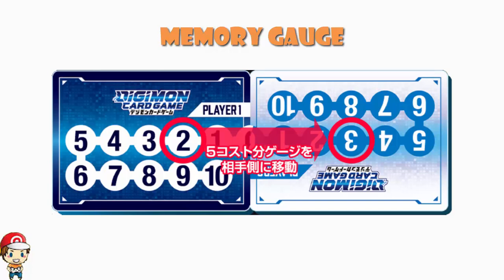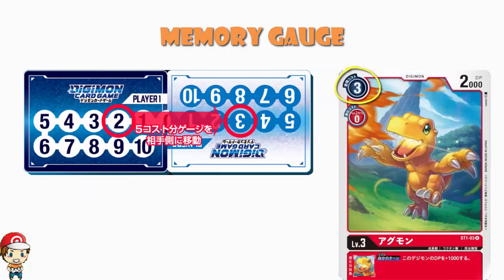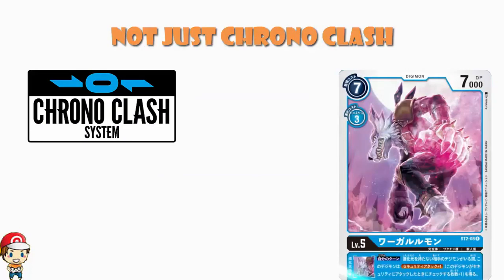Every Digimon you play has a cost. This one costs three, so you move the gauge three along. This card costs eight — you move the gauge eight along. You move it from your side through zero to your opponent's side. When it hits your opponent's side, it is their turn. You can do as much as you like on your turn, up until the moment it hits your opponent's side. If you play a really big card, you're going to give them lots of memory to use on their turn. If you play a little card, they'll only have a tiny bit before it goes back to your turn. It's a brilliant system — clearly derived from Chrono Clash, but I genuinely believe this is a more refined, better version of it.